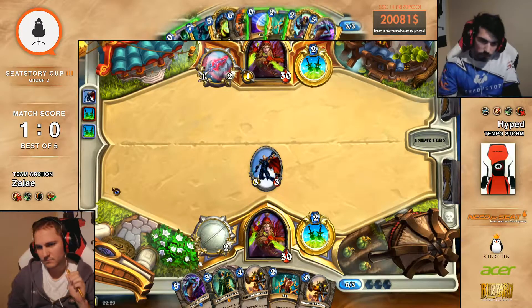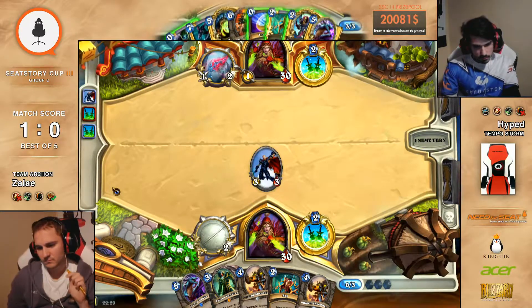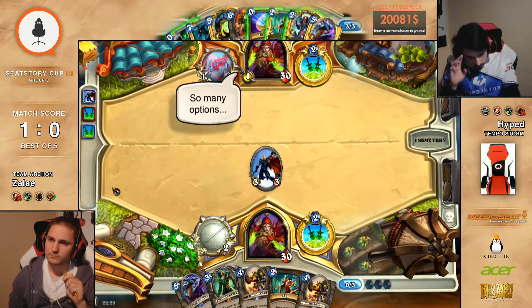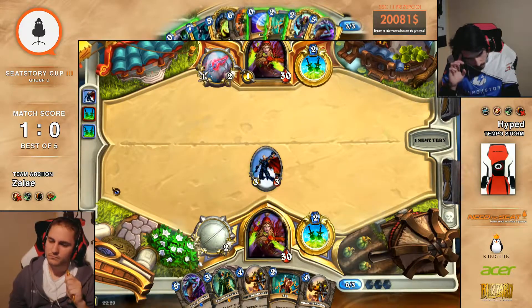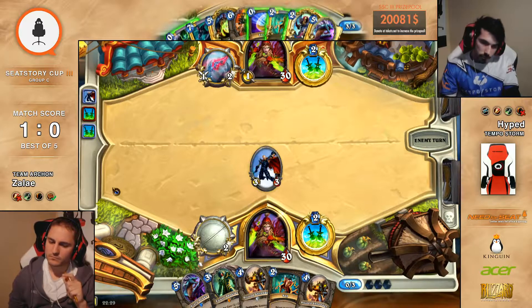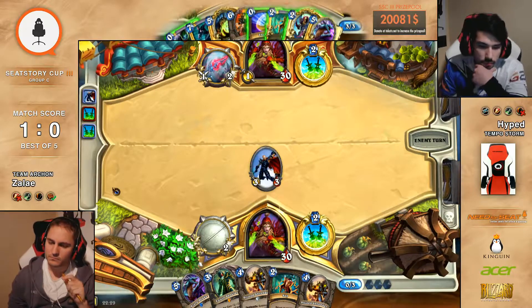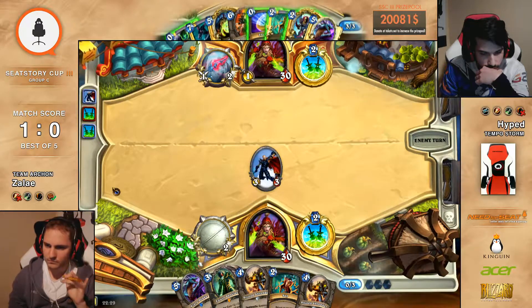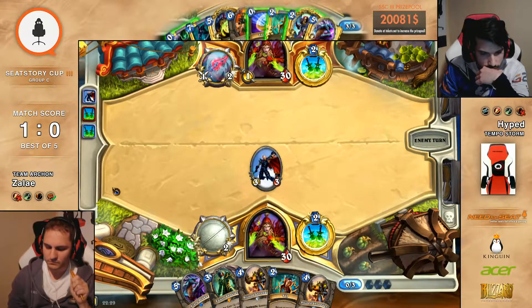Do you just sap it? Is that okay? No, I don't think so. What else do you sap in Rogue versus Rogue? I guess you could sap Shredders. Sap Loatheb — that's a good play. It makes no sense now. What else do you do? Coin Prep Sprint, and draw a Backstab, and it's dead. I guess you can draw a Backstab, but then you have to be really good.